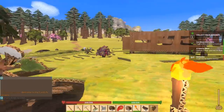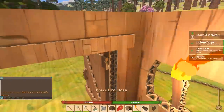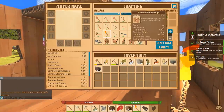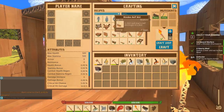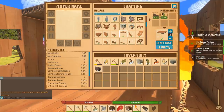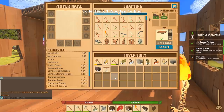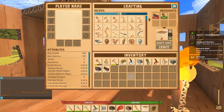Alright, let's see if I can build. I don't think I have enough ceilings — I can make three. Craft those, perfect. Let's go ahead and throw this down here, put one there.